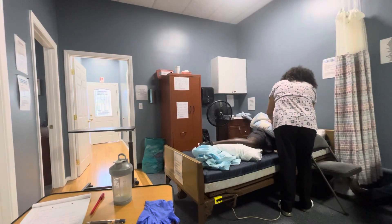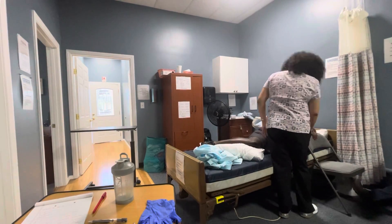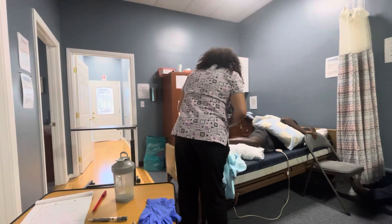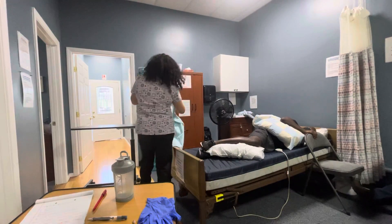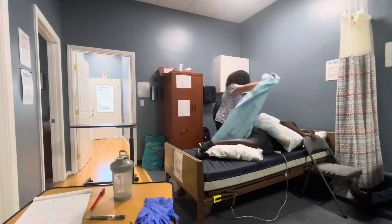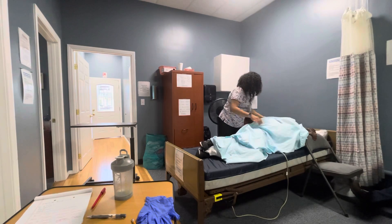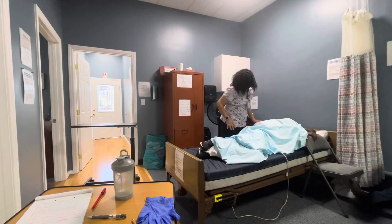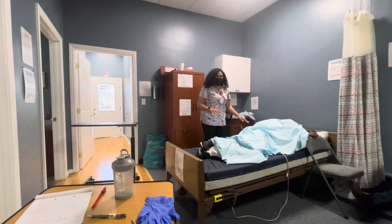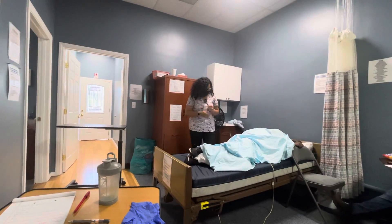Mr. Jones, lift up your arms a little for me. Place the arm right on top of the pillow. Verbalize that he's not laying on the bottom arm and that his head is aligned with his body. Mr. Jones, are you comfortable? I'm going to cover you back up and get you tucked in. Here's your call light — give me a call if you need anything. I'm making sure the bed is locked in the lowest position. I'm going to undo the privacy, wash my hands, and we're all done.